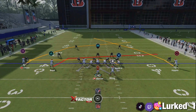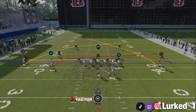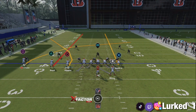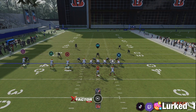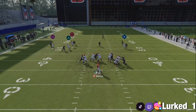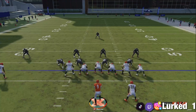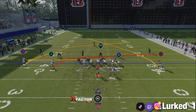What you want to do first with this play is go ahead and motion the circle receiver over just like this. Go ahead and streak your triangle receiver and streak your X tight end. With this play, the beautiful thing is you can leave the play action or you can cancel it — totally up to you. This circle receiver is going to be open against every zone coverage in the game; it doesn't matter whether it's Cover 2, Cover 3, or Cover 4.